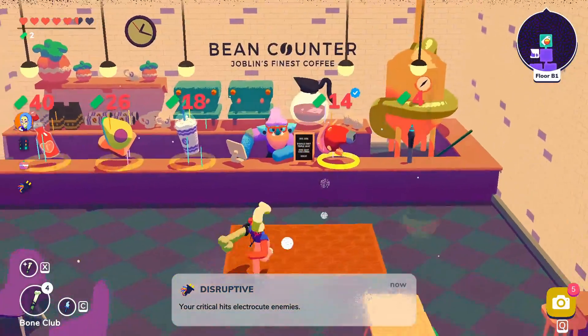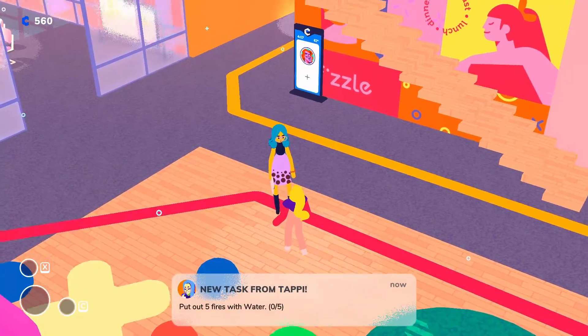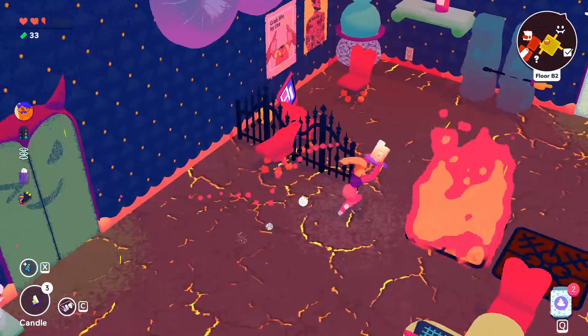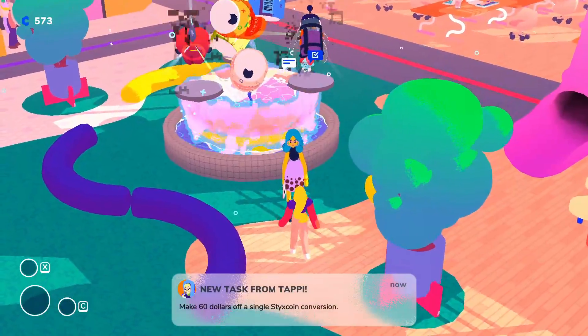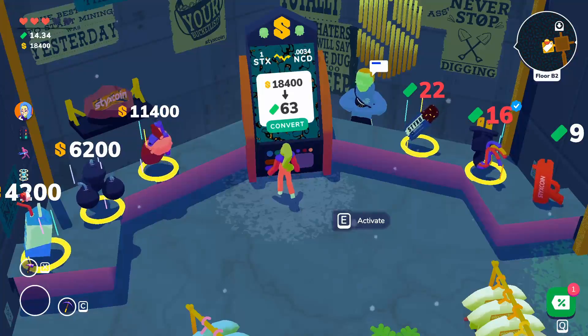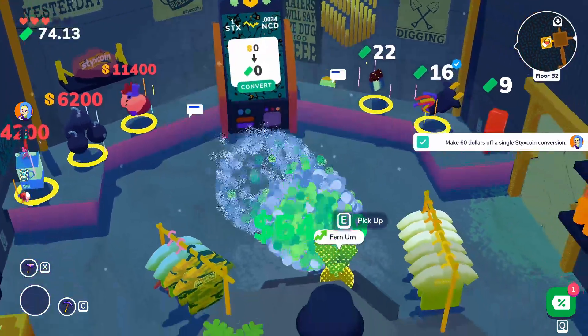This perk is unlocked from two tasks. The first is to put out five fires with water — I went to the Winky Dink dungeon, set some stuff on fire, and put them out with a water gun. The second is to make $60 off a single sticks coin conversion — just save a bunch of sticks coin and convert it at the shop.